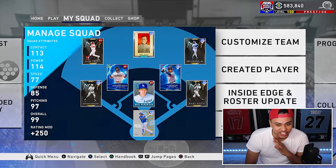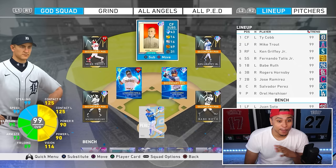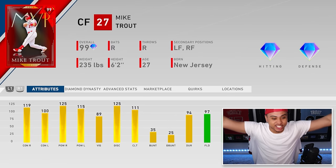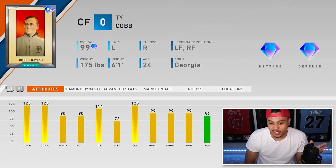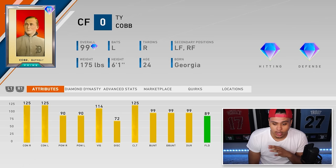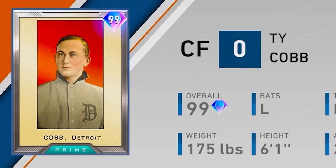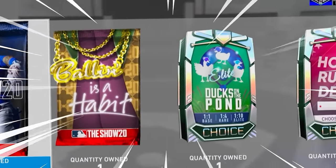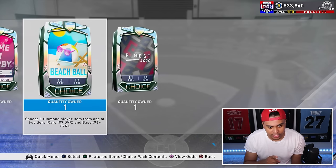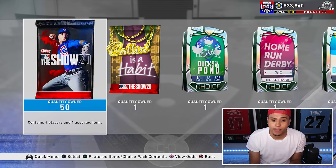Next in line, MLB The Show 20. I swear there's a copy and paste from 19 - they didn't even change anything. My team was nasty in this game - we had Rogers Hornsby, Mike Trout prestige when you could prestige cards, and Ty Cobb, the biggest racist ever. They actually removed him from the game because he was so racist. He was one of the most glitchy cards in MLB The Show history. We got our 50 standards and a choice pack.